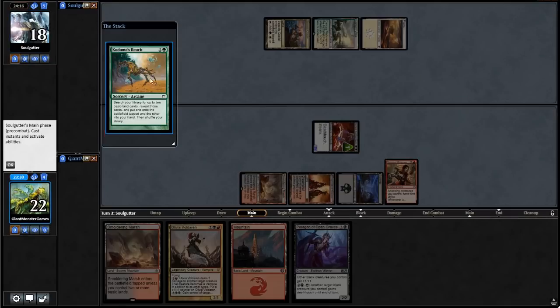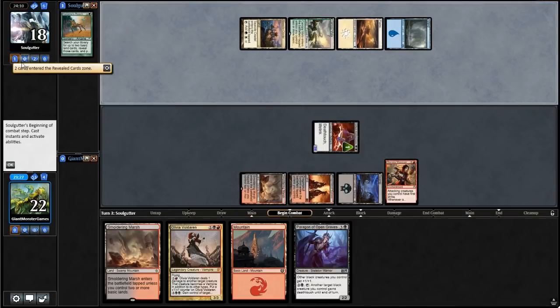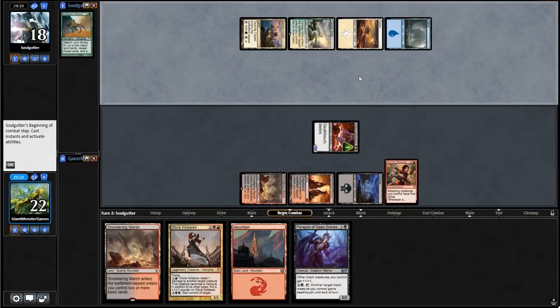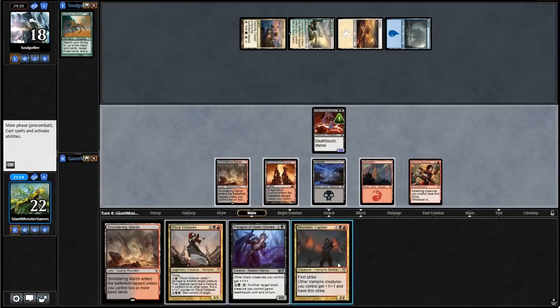Our opponent plays Kodama's Reach — so ramp of some sort. He reveals an island and a forest. I feel like our opponent's deck is not as fast as it could be. Going to our turn, we're going to need to play something. I think we can play the mountain at this point, and I kind of want to just play Stormkirk Captain.